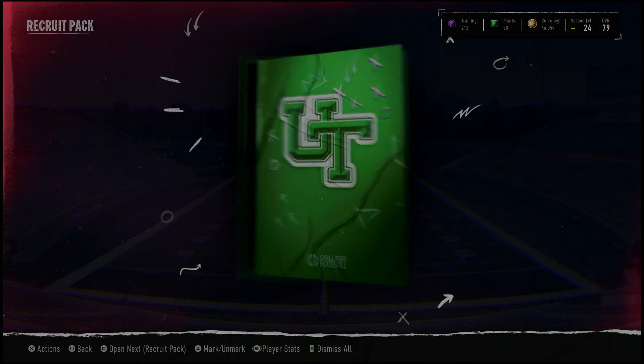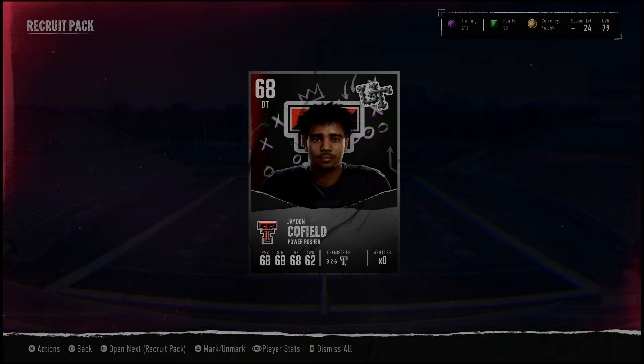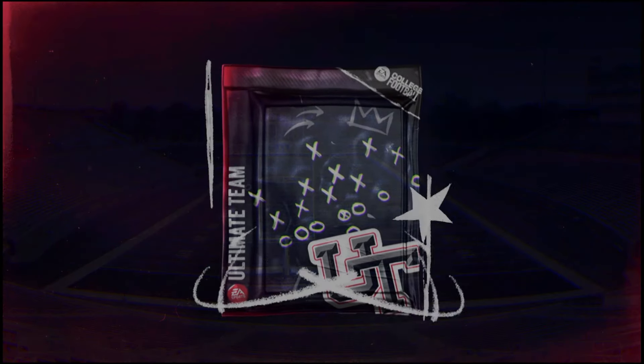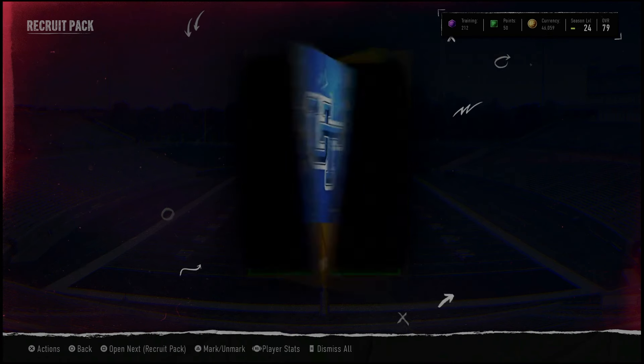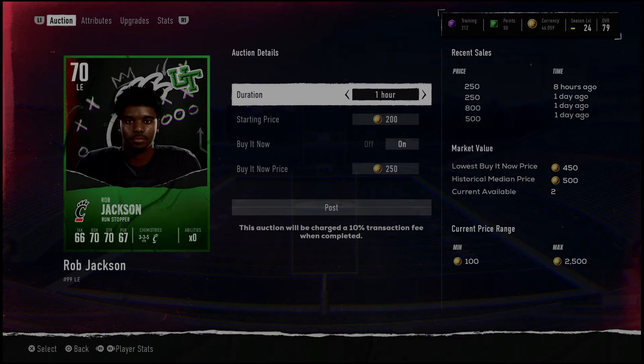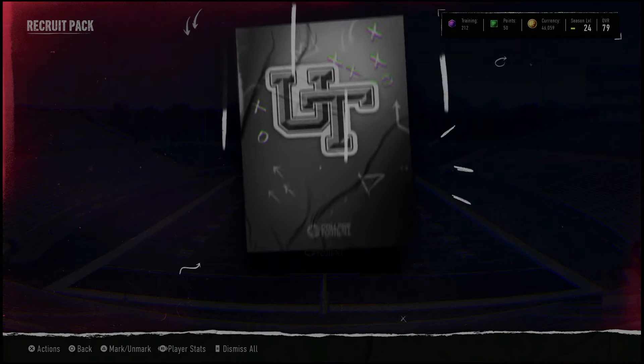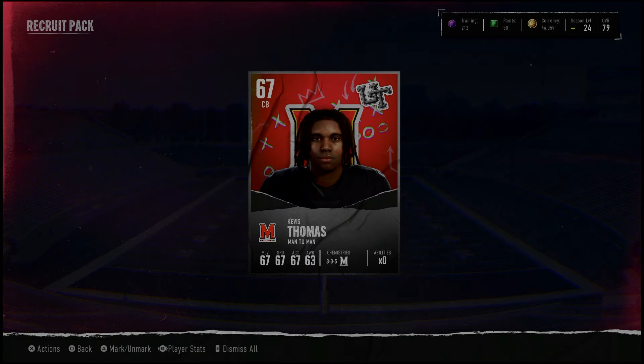You never want to see silver, man — silver is not good. Commons are basically a waste of space. You're not getting a scholarship on my team — ignore them and throw them into a set. Another 70 overall: this is a low 70, 500 coins — too low. Still throw him in a set, he's basically irrelevant. If we did sell everything, I'd say we made about 20,000 coins. We put in 15k and we made 5,000 profit on that recruit bundle.